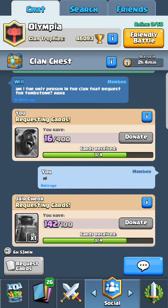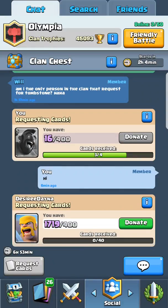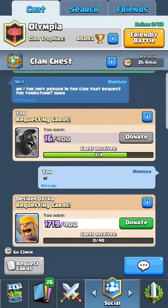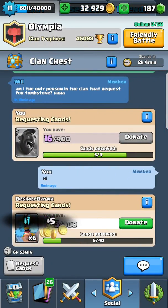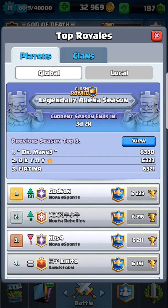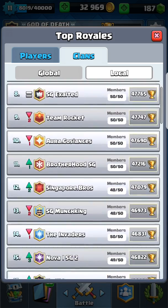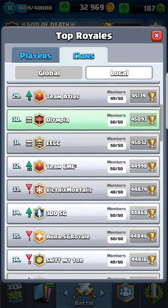This is my new clan - Olympia. Let me just donate some Barbarians. You can see I'm in Singapore and the clan is local rank 30. Olympia, local rank 30.